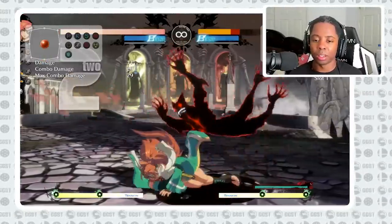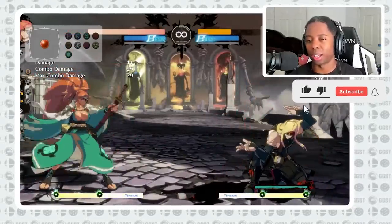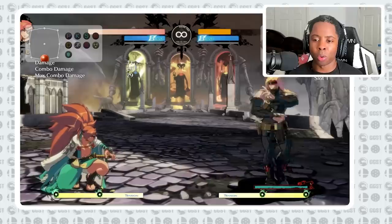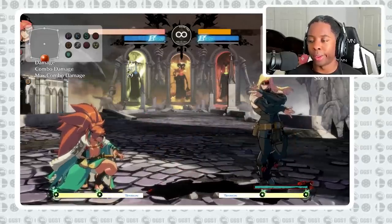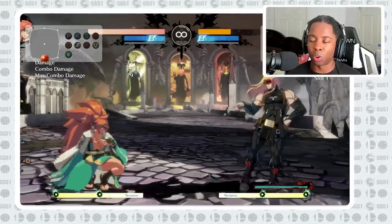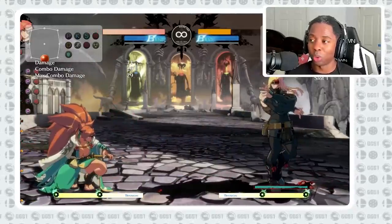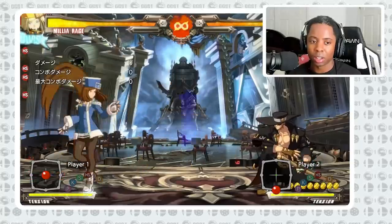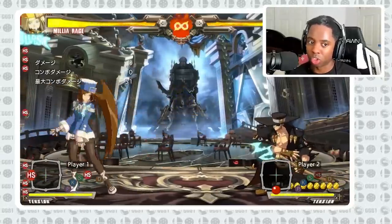The first one would be mashing throw on wake up. In classic Guilty Gear this was also a very strong tactic, but the difference is in this game when you throw there's a throw animation. In classic Guilty Gear you would generally mash 5H, or do a special input — they have a throw option select where you can throw and press another button, either forward or back H at the same time.